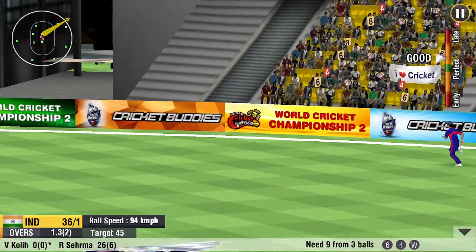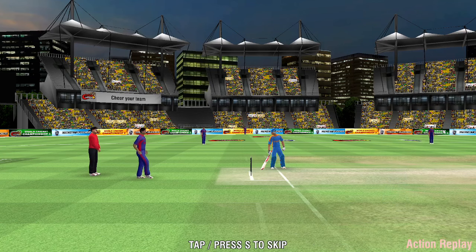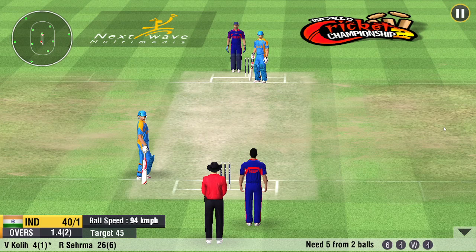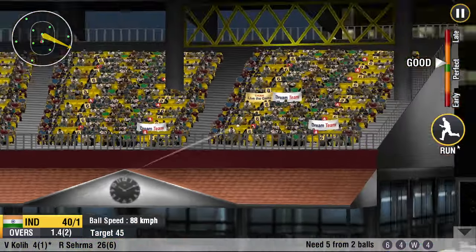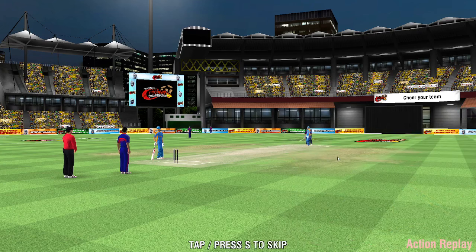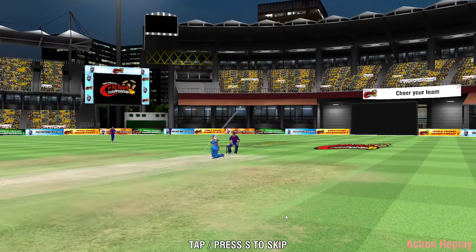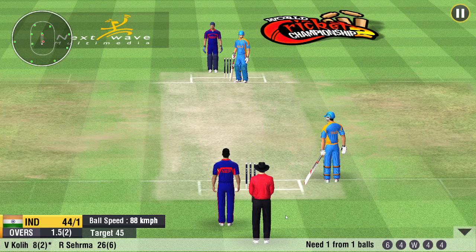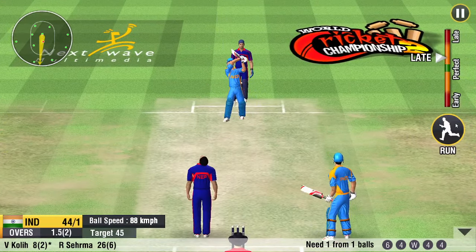Ball's been lifted off the grounds — four runs. Hit a boundary off the first ball; it flew like a rocket. Four more runs. It's in the air.